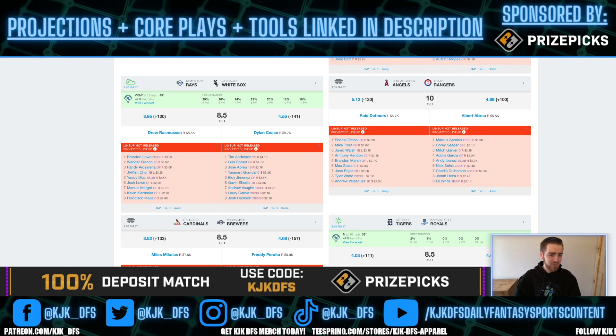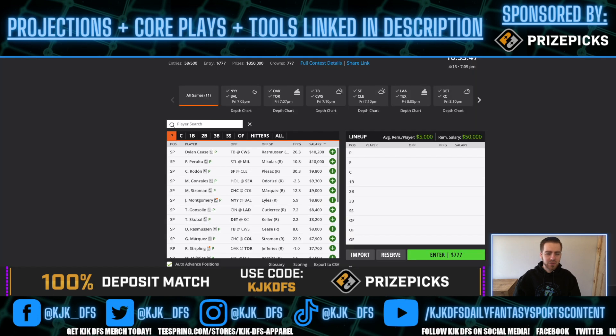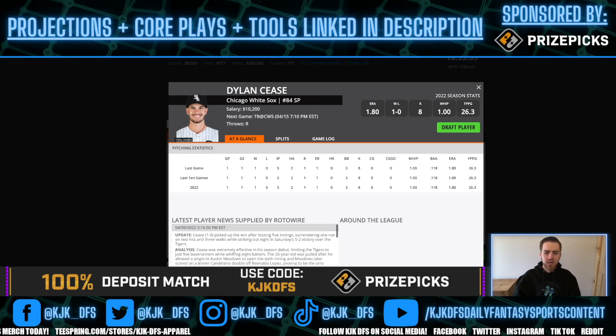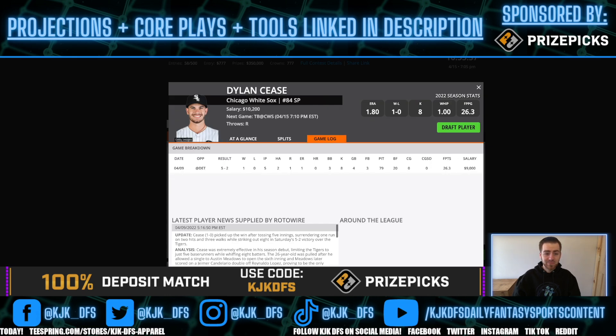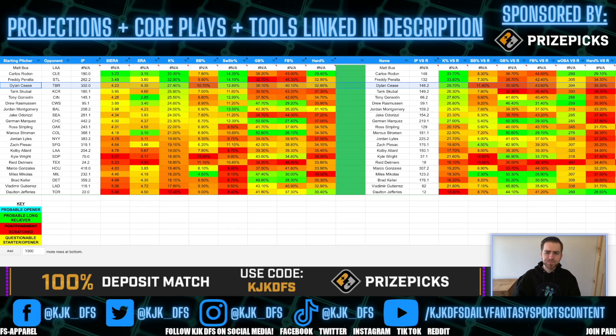Tampa Bay does have quite a few strikeouts in this lineup up and down — especially through the heart of the order. Guys like Lowe, Choi, Razzabera, and Kevin Kiermaier all have decent strikeout rates. There are 12 mph winds blowing out to left field, which is a little less than ideal. Cease gets a bit more of a discount at 9.7k on FanDuel; on DraftKings he's priced at the top, so I'm not sure I'd lean him over Rodon or Peralta at that price. His first start pitch count of only 79 is a little concerning given the price tag.